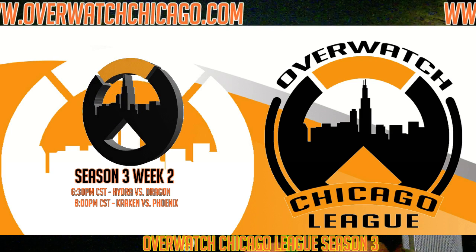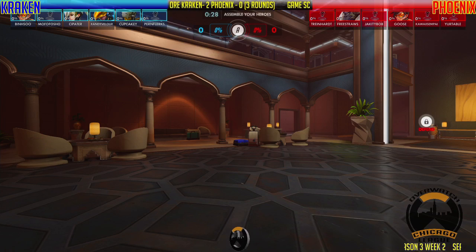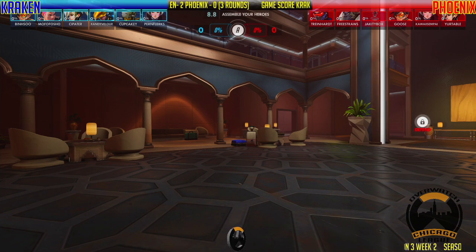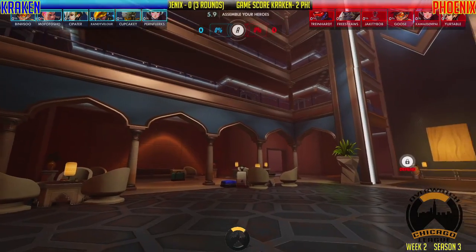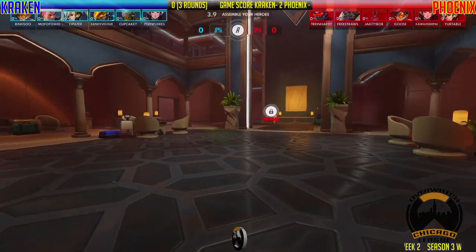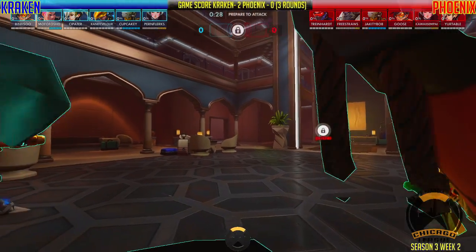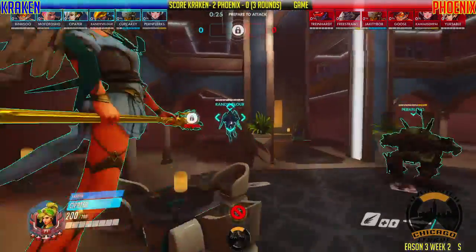Here's our third and final map of the day. We've got Kraken here with two wins under their belt tonight, which is leaving them undefeated. As we wait for teams to pick, take a look and see what we got if there's anything that looks unusual.